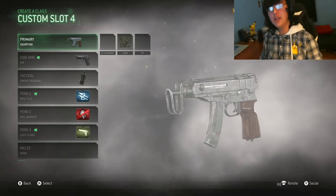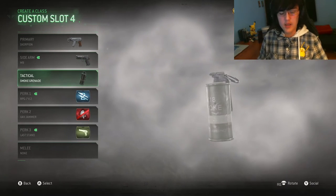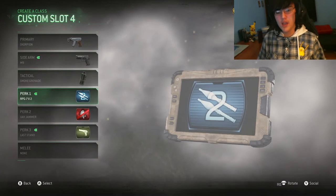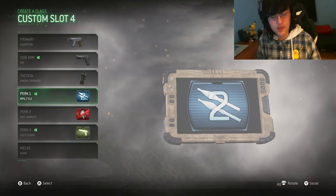That would be the Scorpion, the M9 for a sidearm with a silencer on it, just to give it that little bit of extra worstness to it. Smoke grenades, so I'll probably end up throwing them and thinking they're concussions. Perk 1 we're not going to use whatsoever because it's just a rocket launcher, and why would we want to use that if we're focusing on the Scorpion?